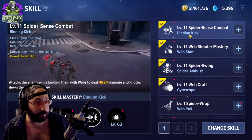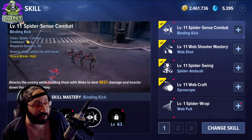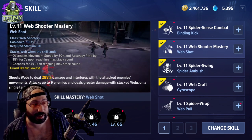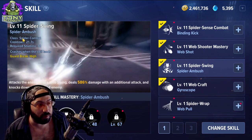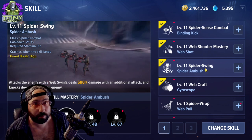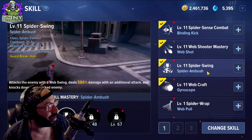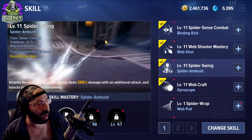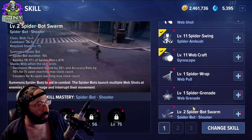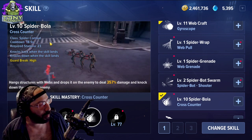The regional gear gives bonuses to class skills. Class skills are categorized here — for example, 'Spider Combat' or 'Web Shooters.' An ability that gives a class skill bonus applies to all abilities in that class. So if you have Spider Swing plus two from a class bonus, that covers Spider Swing, Spider Sense Combat, and Spider Bola together — not just one specific skill.